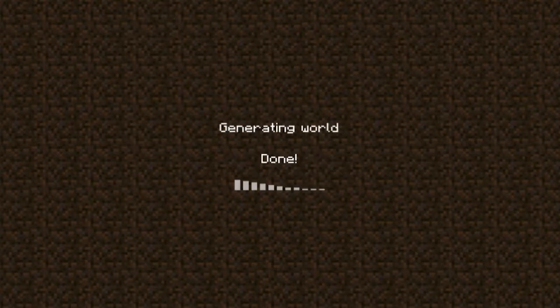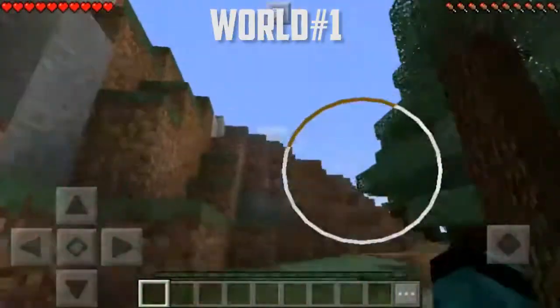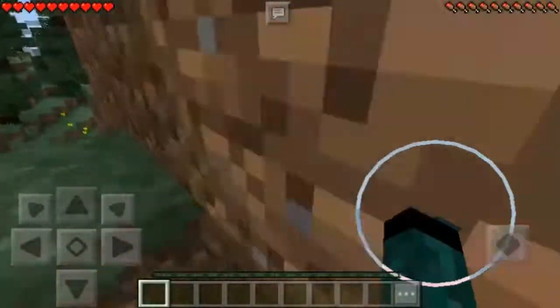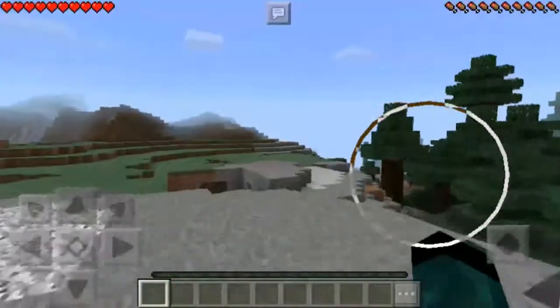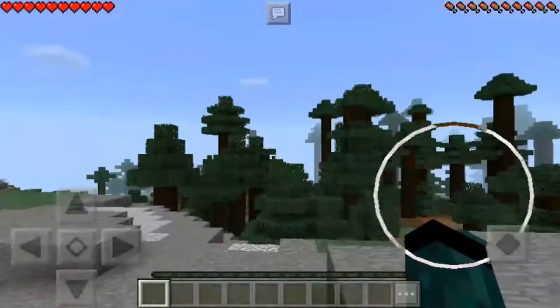Okay big boys, right now we are heading into our first world. Right now we have a spruce tree forest next to us and a mountain. Let's head up here and see what we can see. We have a cave down there, we've got some mountains here — that's not bad. We'll hopefully find some ore there.